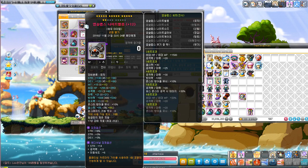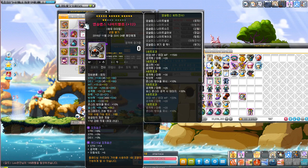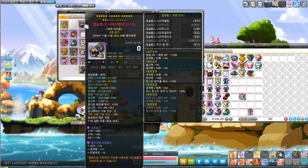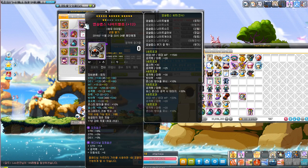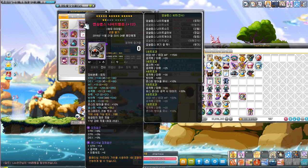It cost only 400 mil fully scrolled, and its flame stats are 27 strength and 6% all stat. That's pretty mediocre, but I had no choice — there was no Absolab's helmet on the market, so I had to make it from scratch. As you can see, it has no added strength from the scrolls.